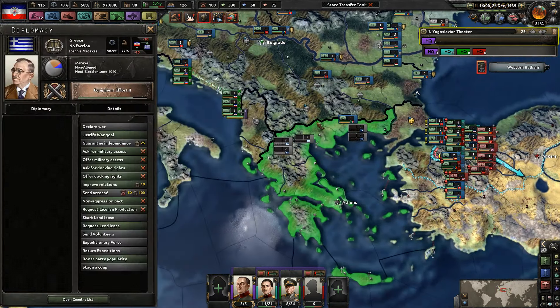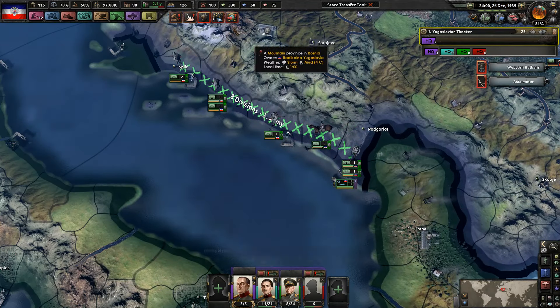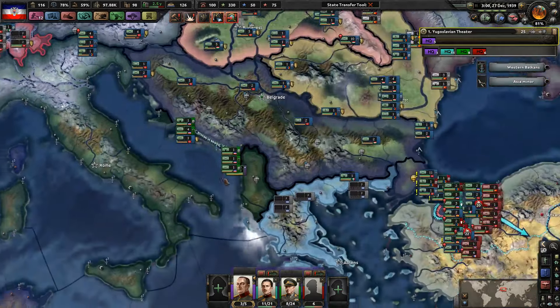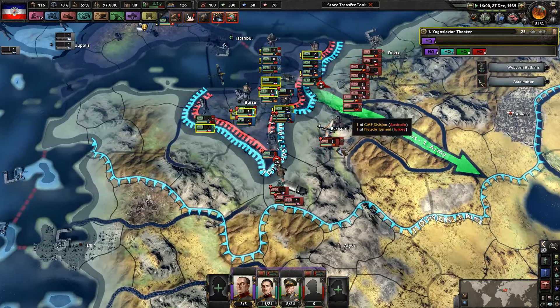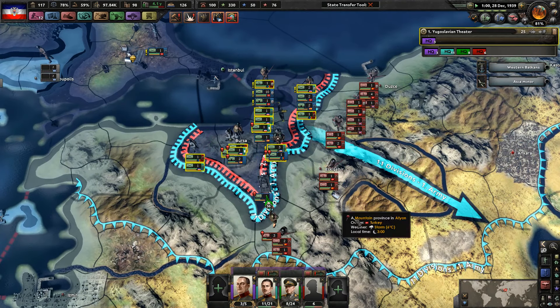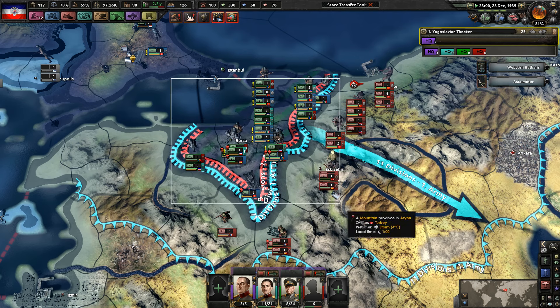It's also Greece - Greece will also join the war on the ally side as well, which is of course a threat to us. Let's defend our coastline for now, at least until Italy or something's involved and they have an easier target to fight. I mean, I'm probably an easier target than the Italians, but still.